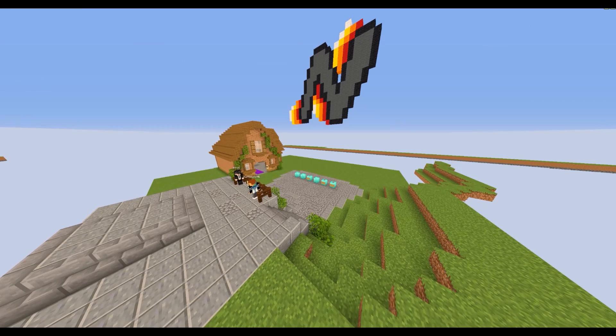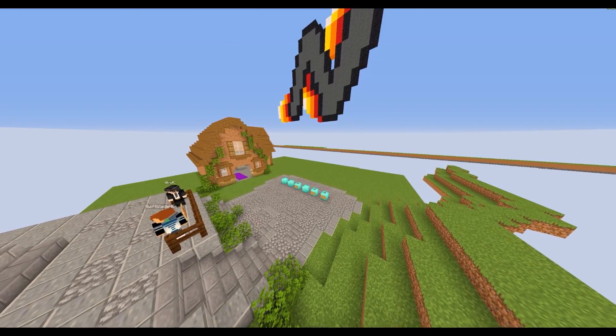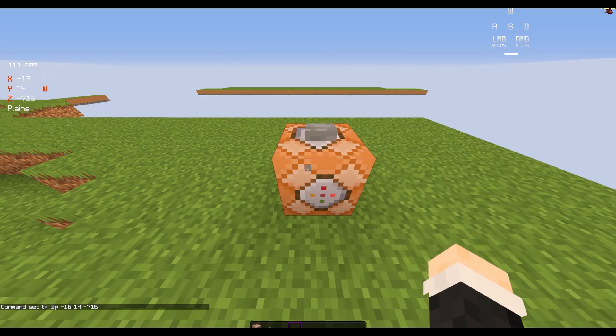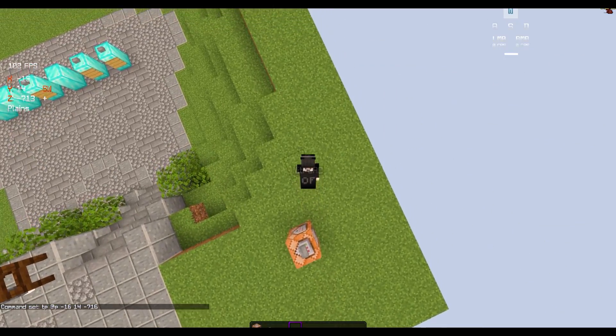The first thing I tried to do was make a lobby. At the beginning I didn't have any experience doing anything like this, so I decided to use command blocks to teleport to places, but I very quickly realized this wouldn't work very well because you always have to be at the command block to teleport.